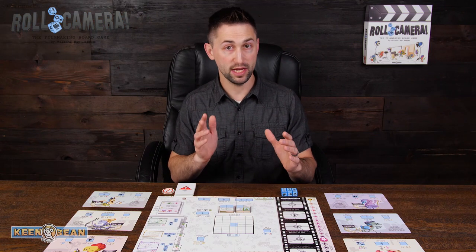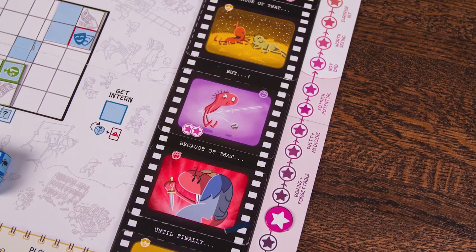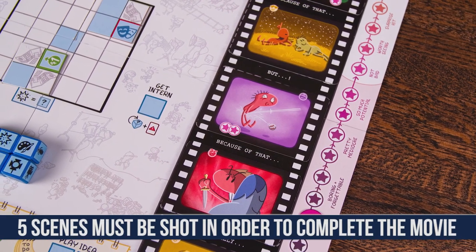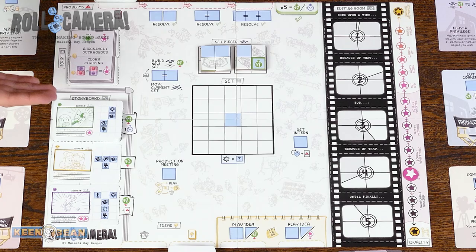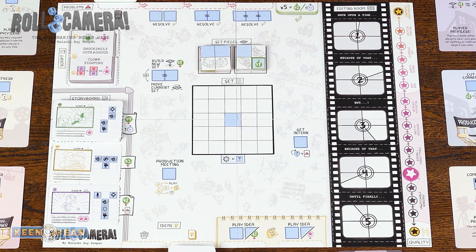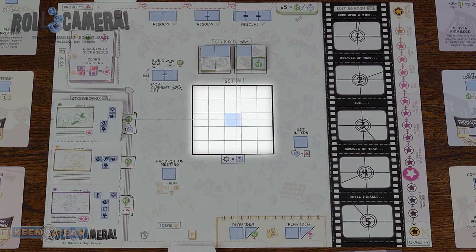What we're trying to do is work together as a team to write and shoot five scenes for a movie. First, we have to look at what scenes we have available in our storyboard, and we are then going to have to construct a set and shoot the movie.